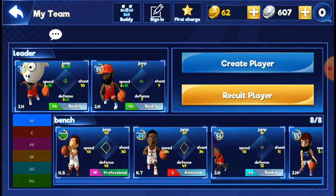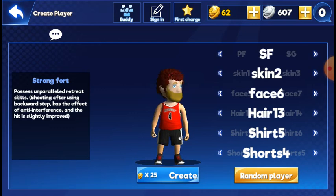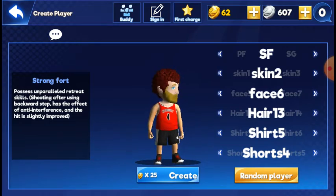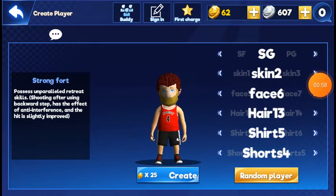This video is not going to be edited, so I'm just going to show you basically how to start off. You can either recreate or recruit a player — recruit means you can buy a player or just make your own. When I first started, I either used a point guard or a shooting guard.